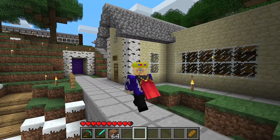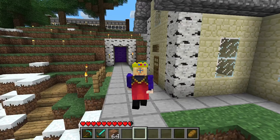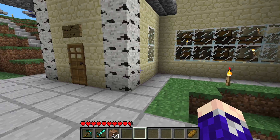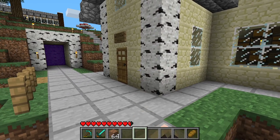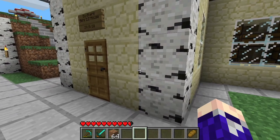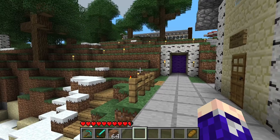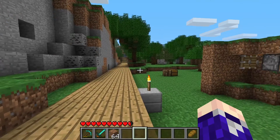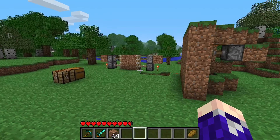But today we're building a slime farm, and in order for us to do that we're going to need to mine out a big flat area below Y40, and then hope to find a slime chunk, and then we're going to have to use trial and error to deduce where the exact chunk is.